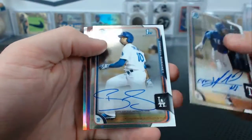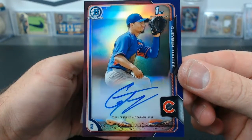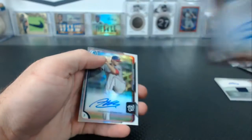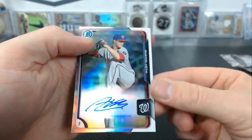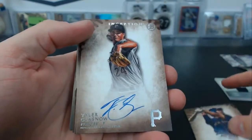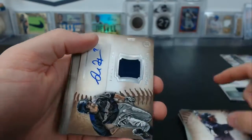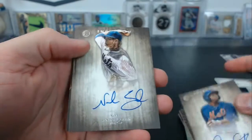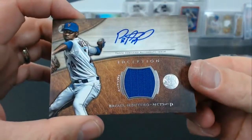Michael DeLeon, Darnell Sweeney, Glibert Torres purple to 250 — look up Glibert Torres purple, that was a good one — Austin Voth refractor to 499. Some Inception: Conforto — that was nice — Kyle de Glasno, Bryce Brent's green to 99, Monte Harrison, Rossell Herrera for the Rockies, Dominic Smith for the Mets, Noah Syndergaard for the Mets, Carlos Tocci for the Phillies, Marcus Simeon for the White Sox, Montero for the Mets.